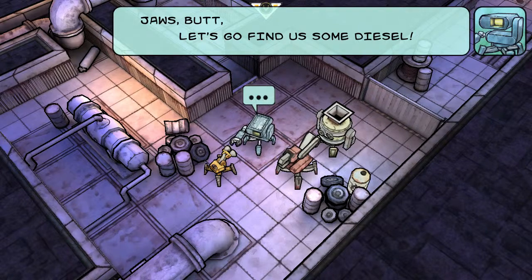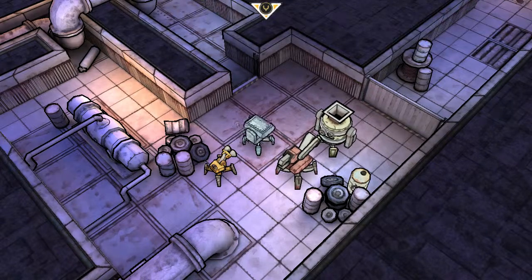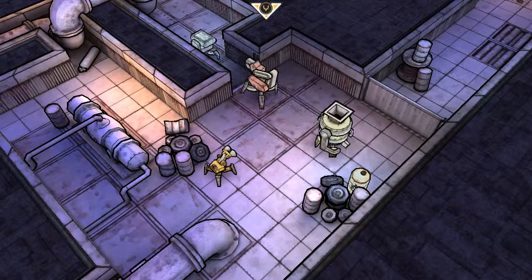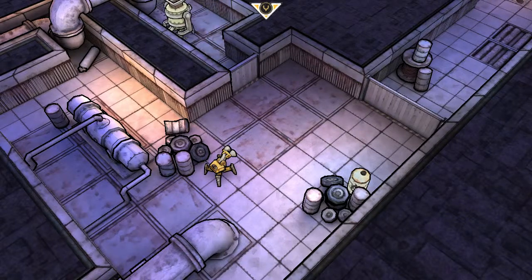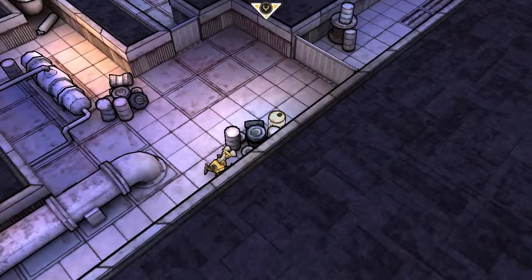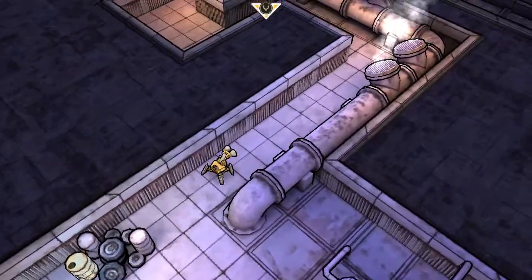So, Father, the boss robot appears to have gone missing, and all the other construction robots are busy and drunk.